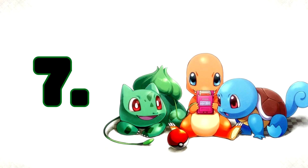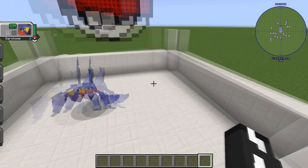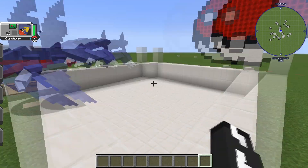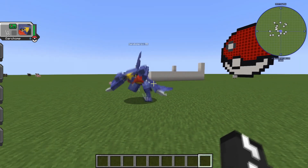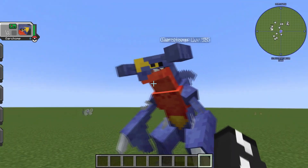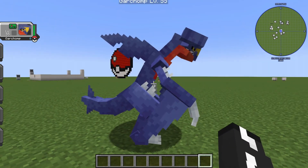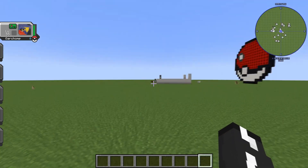At number seven, we actually have one of the coolest ones I think in this list. It does sit a little bit low just because there are some better ones out there, but look at how cool this one is. It also flies. This is like stuff out of nightmares. Really cool Pokémon. This one's really well done — extremely terrifying the way it runs. So do not run away from a Garchomp; he will chomp your head off. That was number seven.